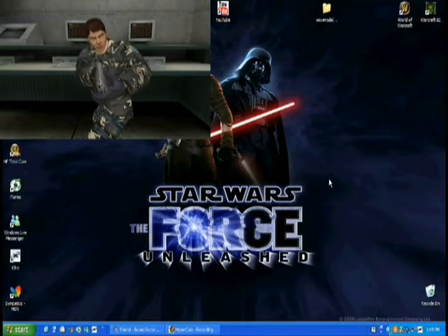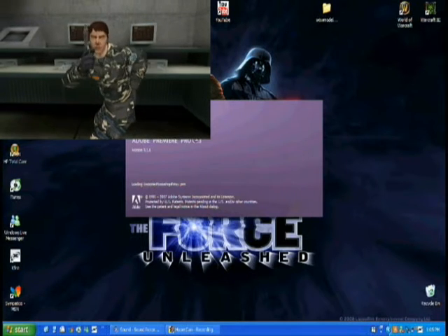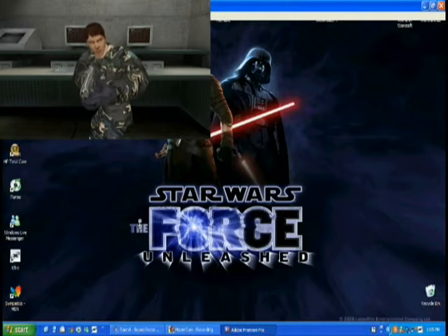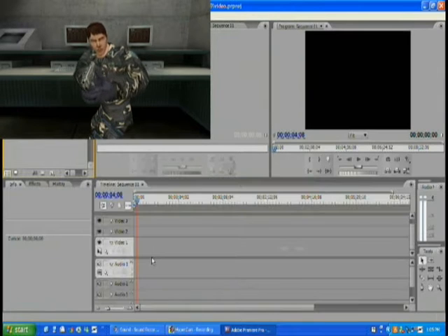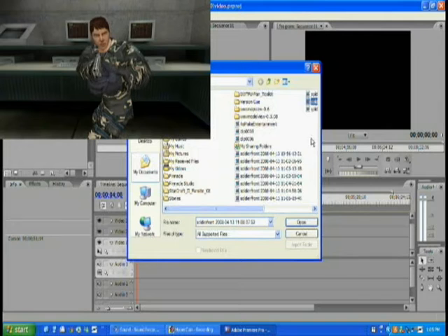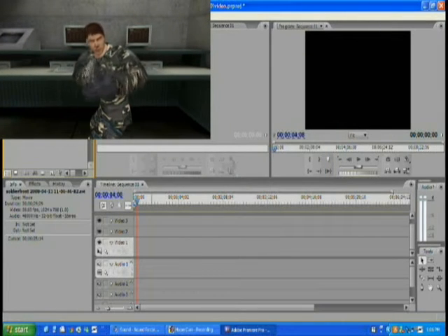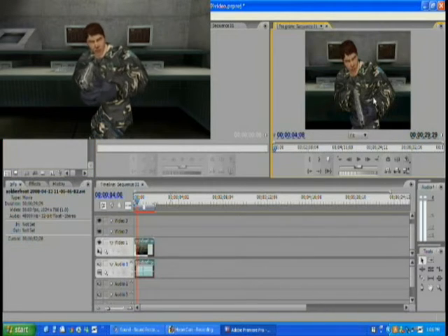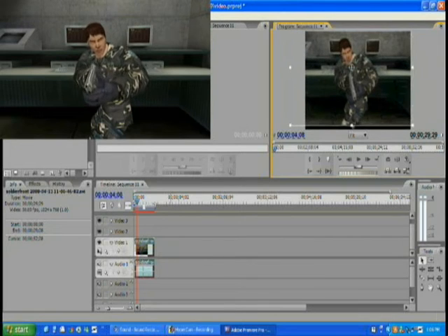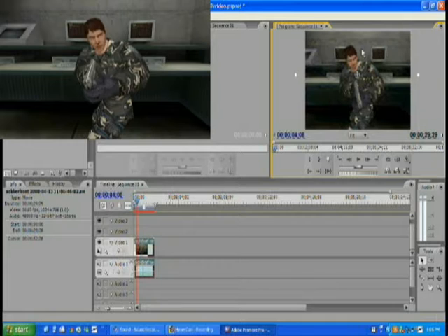Now that you've recorded all your scenes, open up Adobe Premiere. This works very well if you have the full version of FRAPS, and so-so if you have the trial version — the trial version still works. Once you've opened Adobe Premiere, go to File, Import, or Control-I, and find your file. Click and drag your clip into the timeline. If you have the trial version, make the screen large enough that it fits the screen and gets rid of the FRAPS watermark at the top.